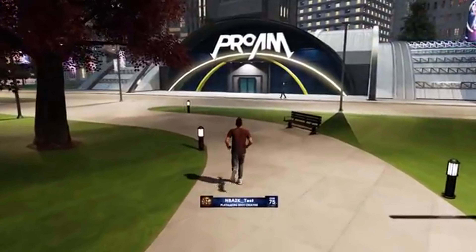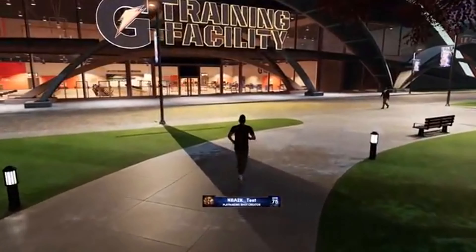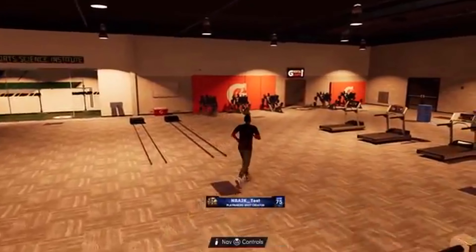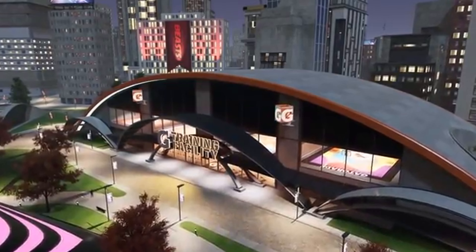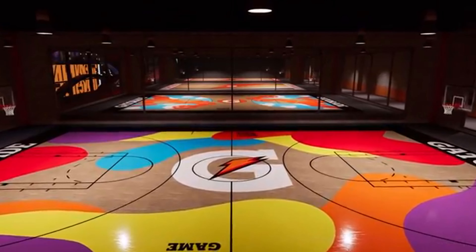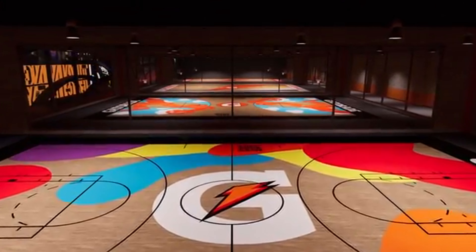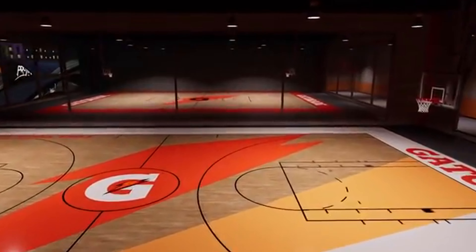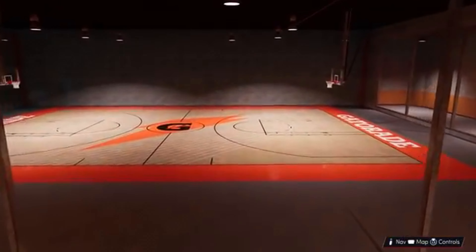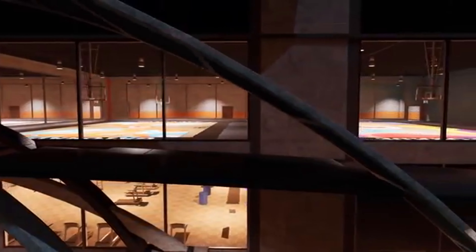A new addition here is the Gatorade Gym, now with two stories. The first floor is a very huge gym, much bigger than before. But the second floor houses a great new feature — rental courts. Want an uninterrupted run of games with your friends or other ballers you just met? Rent a court in the Gatorade facility and play games however you want. I think this is going to be really cool for people who want competitive gaming without the riffraff.